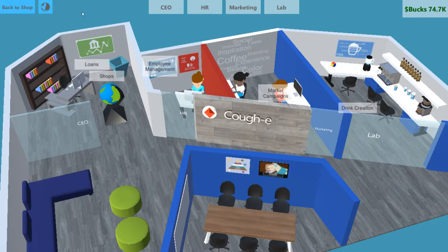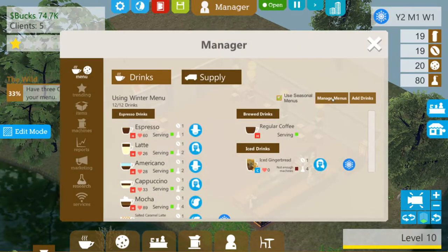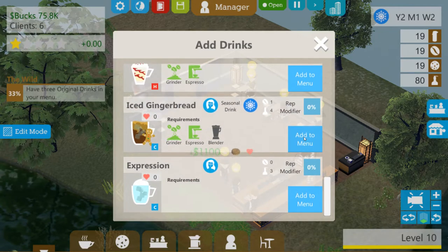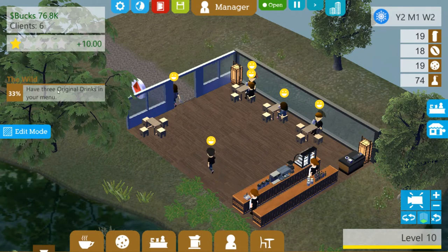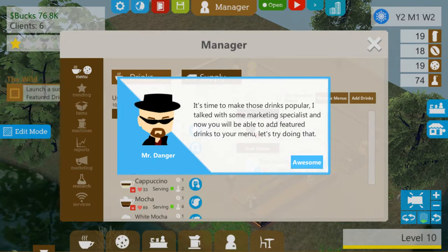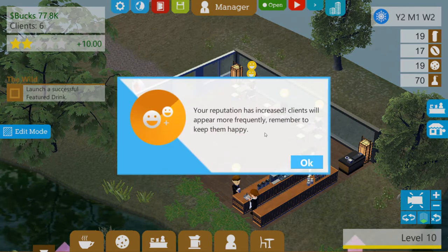So we're gonna head back to our shop now and let's add these great concoctions to our menu, which I know how to find now because it's right here. Only an idiot would not know how to find that menu. Let's add some drinks here — the Rainbow Soup, and Expression. Give me that achievement. We gotta do some marketing stuff. Launch a successful featured drink.